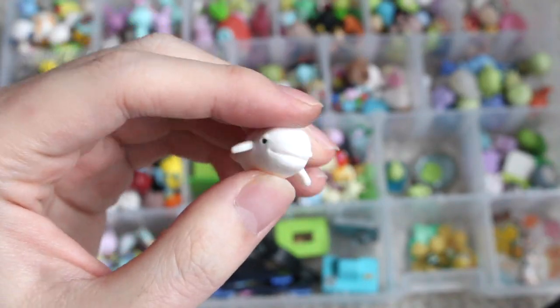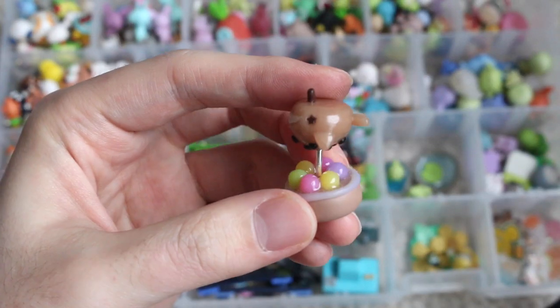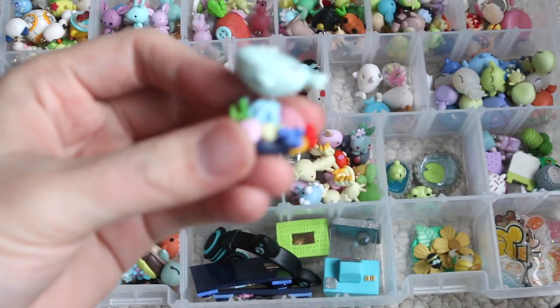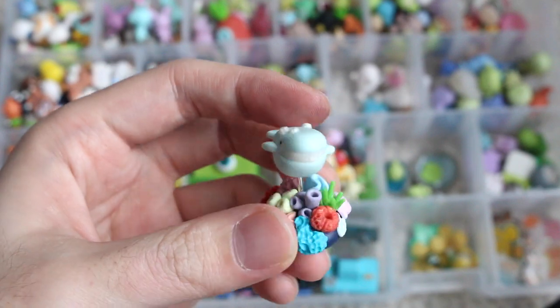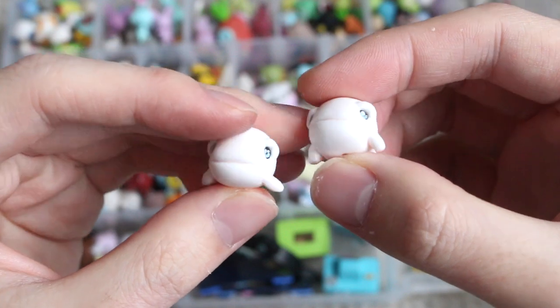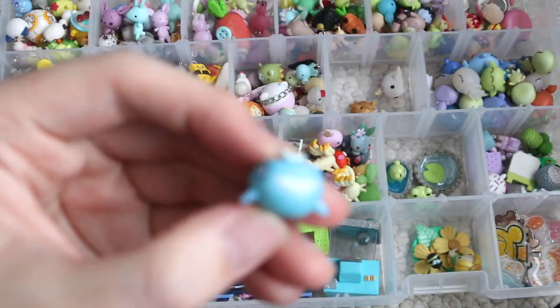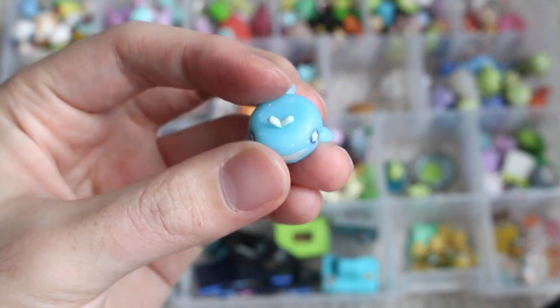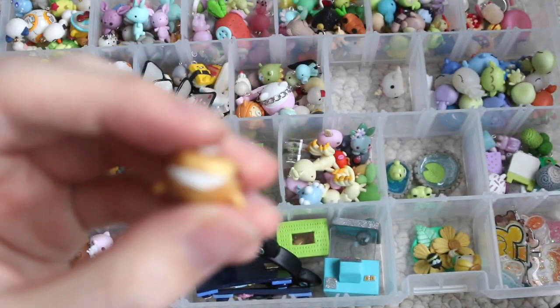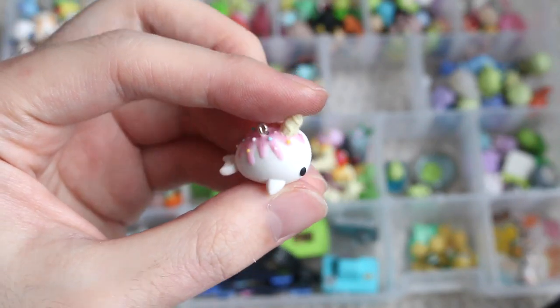Then here are my Whales. Here's a Beluga. And then a Boba Tea Whale. Here is a Regular Whale on top of Coral Reef. And then these two are Chubby Belugas. And then here is a Star Whale. And then a Golden Star Whale. And then finally I have an Ice Cream Narwhal.